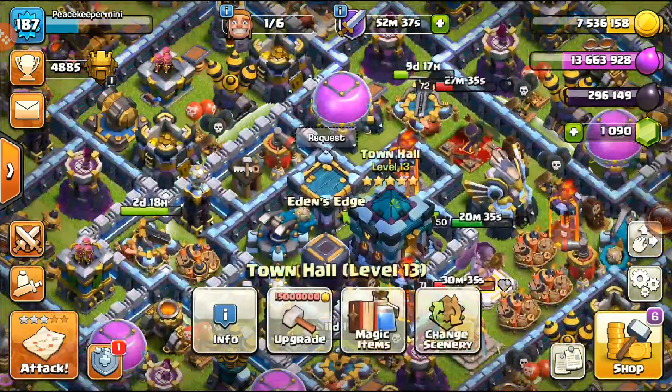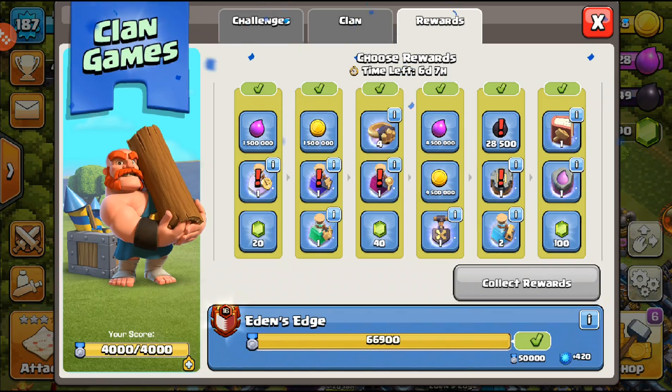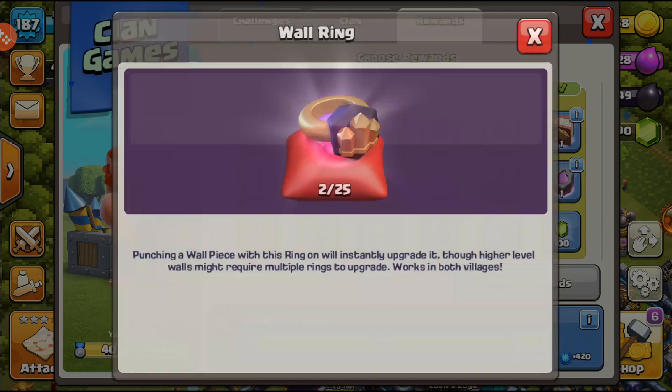Welcome back everyone to the Town Hall 13 where clan games have finished and we need to collect some rewards. For the first tier I always go with gems - 20 gems, I'll take it. For the second tier I always go with the builder potion and training potion, they always work really well.